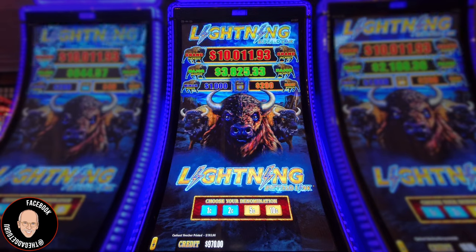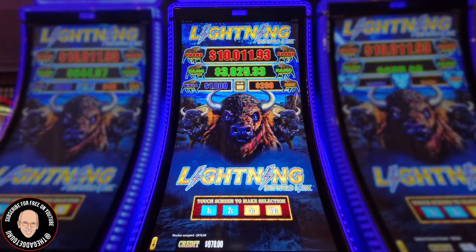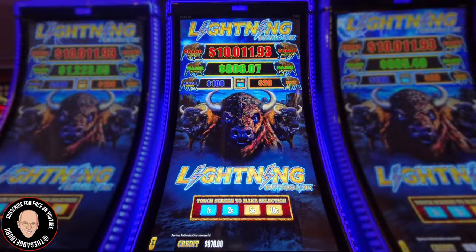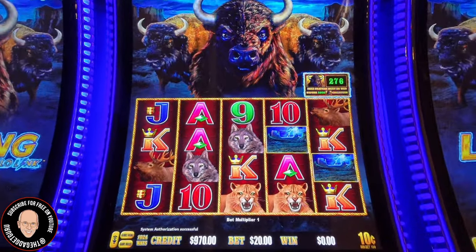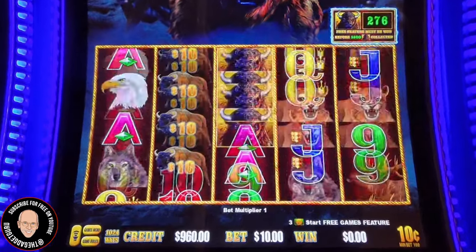So here's what we're going to do. Let me check everything. We got to get the winnability meter up — that's the volume control for those who don't know. We're going to do the same thing: $0.10 denomination, minimum bet, $10 per spin.